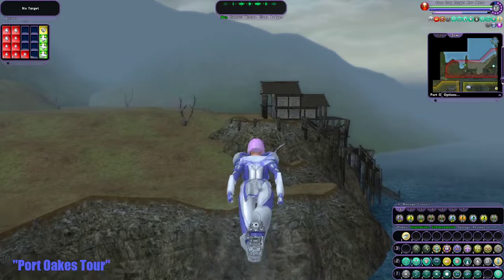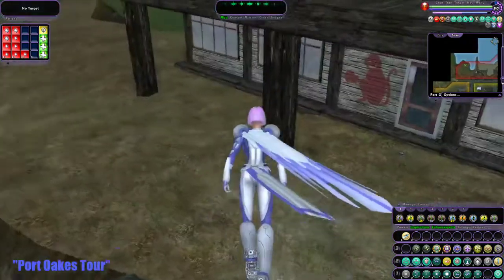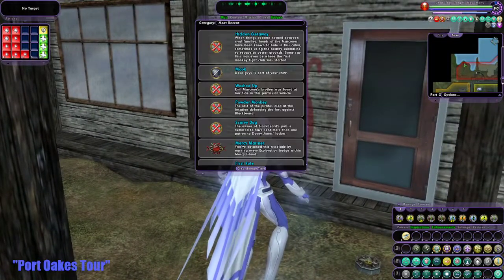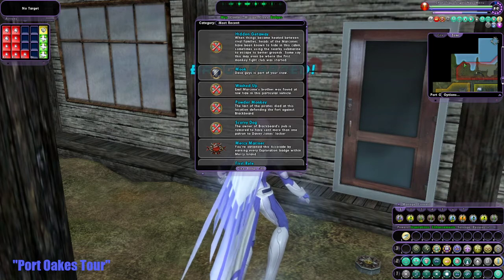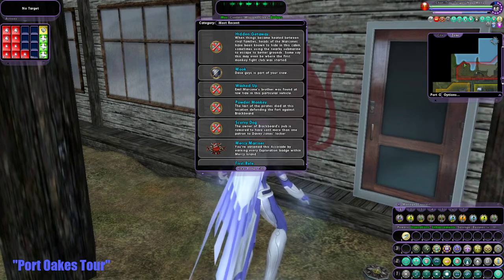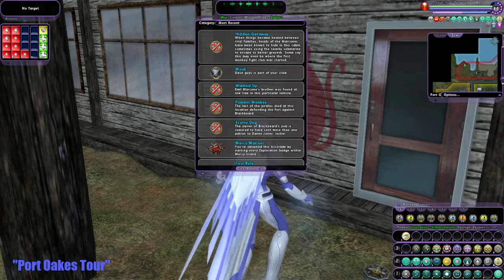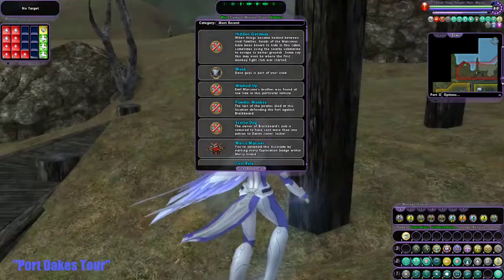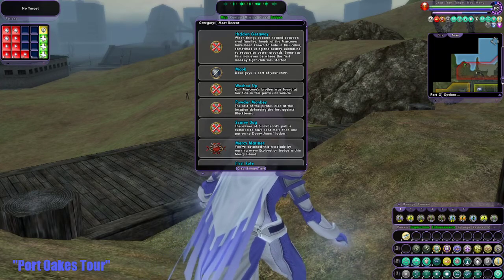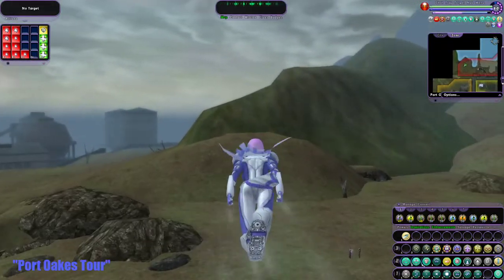I'm saving the center for a reason because I like one of the badges there. You see that monkey? There's a badge hidden. Getaway: when things become heated between rival families, heads of the Marcones have been known to hide in this cabin, sometimes using a nearby submarine to escape to better ground. Some say this may even be where the first Monkey Fight Club was started. It's Rickety Monkeys — not actual monkeys. Rickety Monkeys, alien invaders.